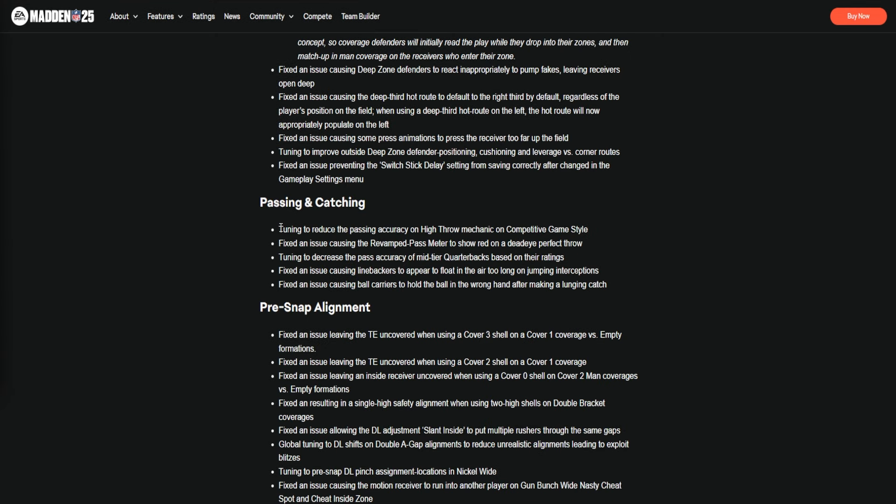For passing and catching, the main one I want to talk about is the tuning to reduce passing accuracy on the high throw mechanic on competitive game style. I actually tested this pretty in depth and it's definitely more inconsistent now. Beforehand, high balling was perfectly accurate — I don't think I had many throws off the mark all season. Now you're randomly going to get inaccurates and yellow markers under your receiver where the ball just goes over his head. I think they successfully tuned high balls. For those of you spamming it, you're going to take a hit. I think high balling is worse now, but it's still usable — not something we're going to abandon completely.